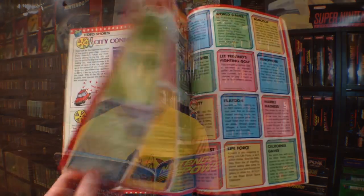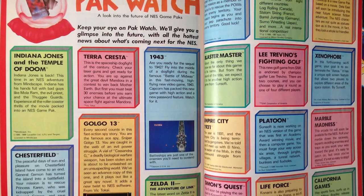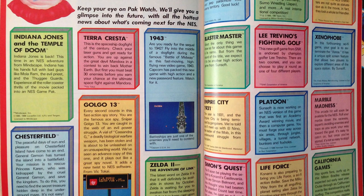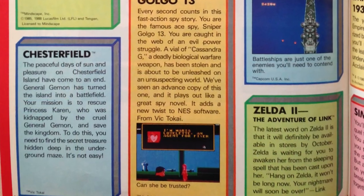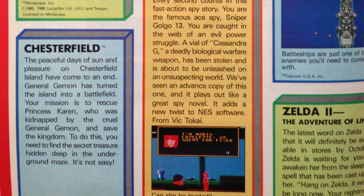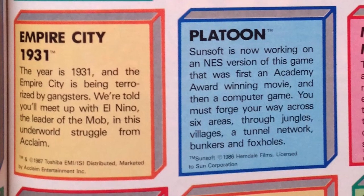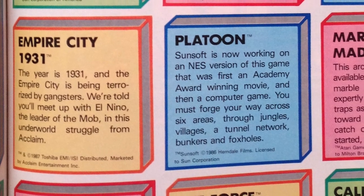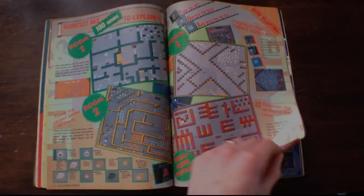The Packwatch segment gives you a sneak peek at some of the upcoming games that were in development. Most of the games followed through with future releases, but I always enjoy seeing titles that were never completed. A game called Chesterfield involves an underground maze on an island battlefield where you must rescue a princess from an evil general. Empire City 1931 is an underworld struggle with gangsters and the mob that was in production by Acclaim.